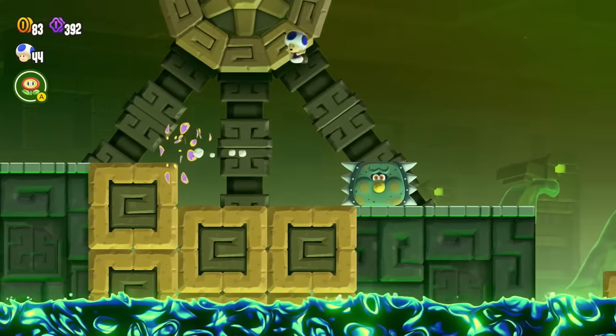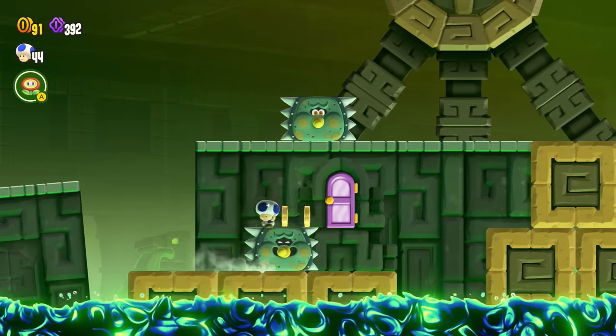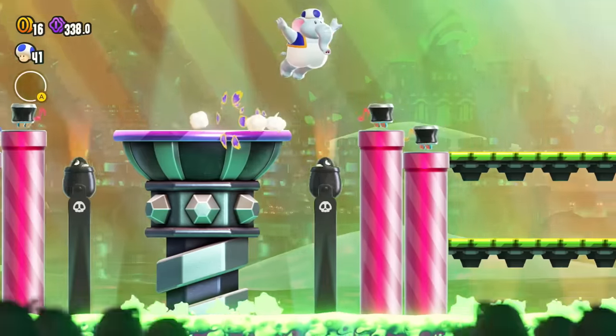In Swaying Ruins, you need to stay on the super tiny baby Thwomp to enter a door to the Wonder Flower Room. Crouch walking is absolutely the play here, but it's still really harsh.